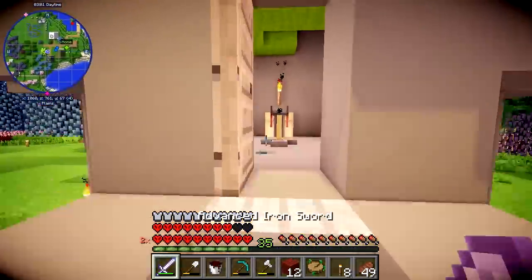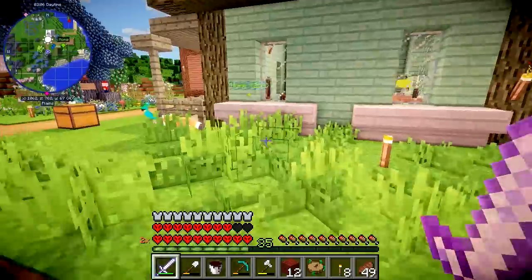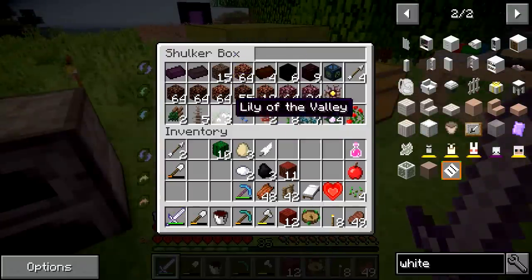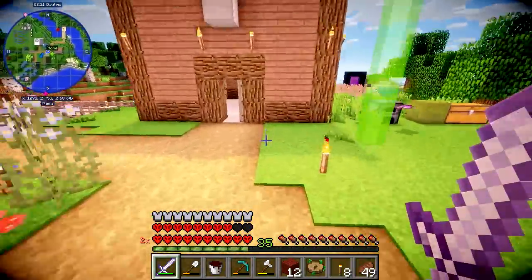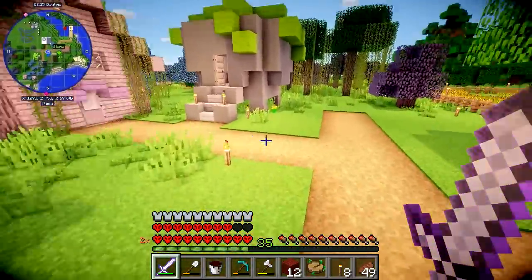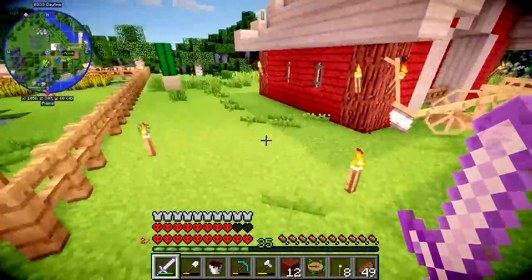Now last time Lizzie gave me this bucket of ichor to grow some neverwort with. I have some neverwort and I think I have some soul sand — yes we do, brilliant. So I want to make a place where we could start growing this, but I want it to be kind of secret but at the same time look magnificent. And I had an idea — it's quite a complex idea but I think if we pull it off it'll look great.